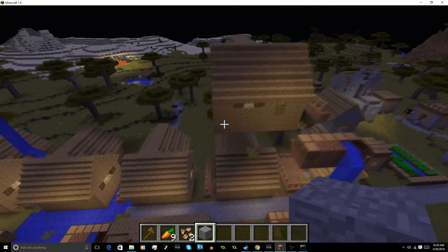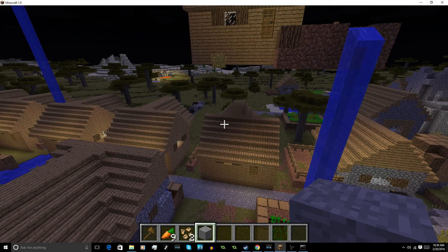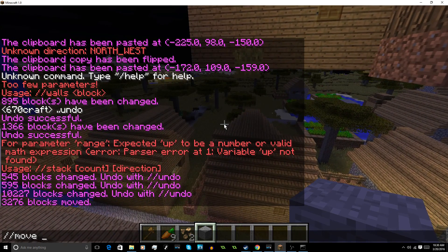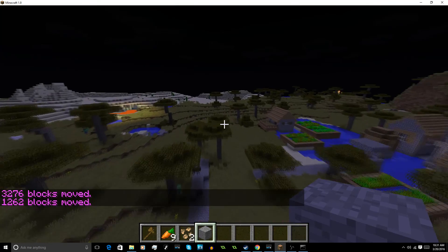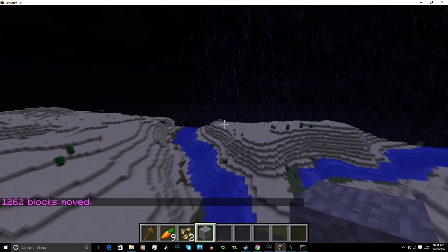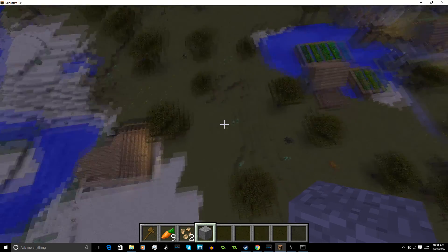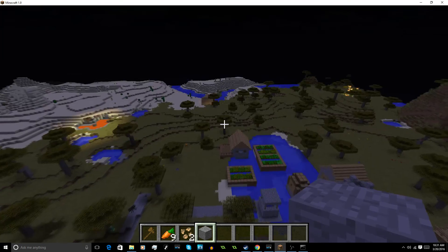The //move function is basically copying and pasting but with fewer steps. You just do //move 1 and it moves it over one. Let's say I want to move it over 100 because I really don't like this house. There it is — it's been moved 100 blocks. You can specify which direction by adding another parameter at the end, but it defaults to north.